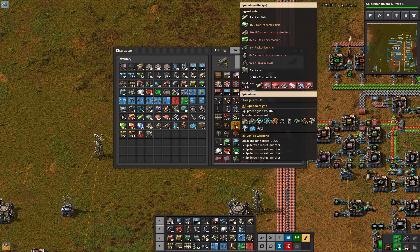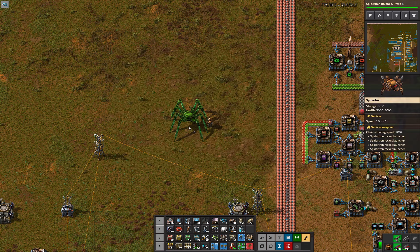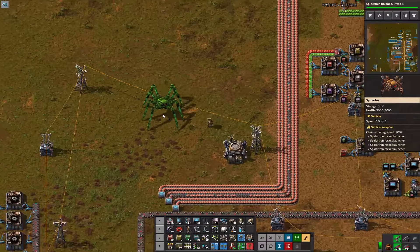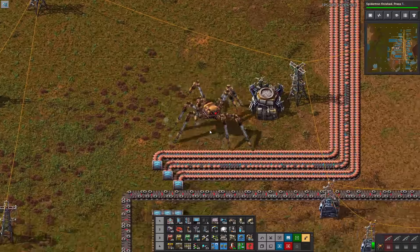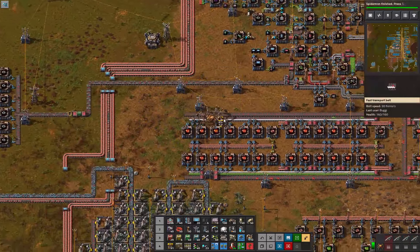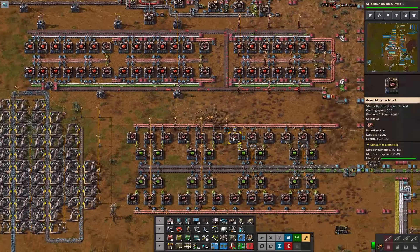This thing has four built-in rocket launchers. I think we're also going to need the remote, but let's see what this guy can do. There he is — there we go. Just going all over our base.